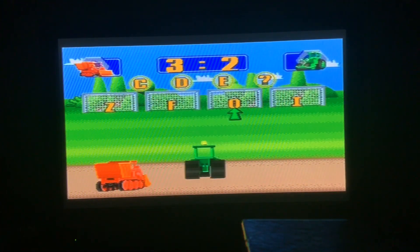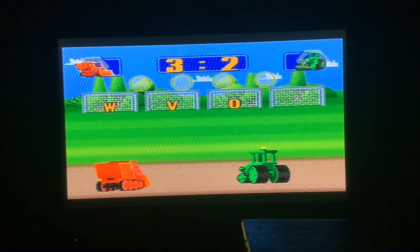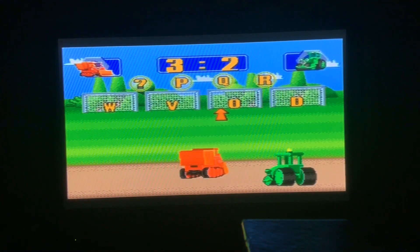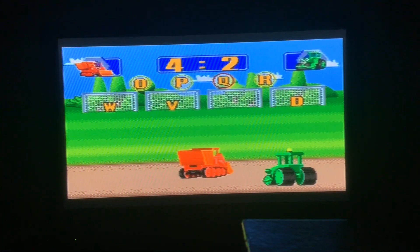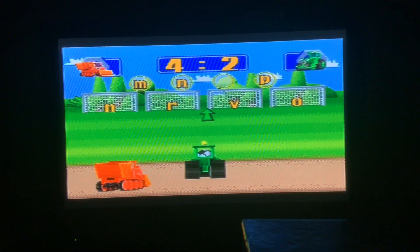Here we go. C, D, E — what comes after that? Uh oh, I think Roley's about to hit the O. But that was so close, Roley. C, D, E, F. Lower case this time. Oh no, Roly got to roll again. That was a good try Roly, but the answer is O. R comes after Q and before S.